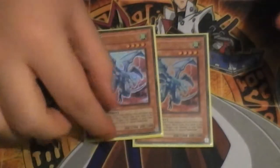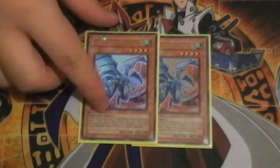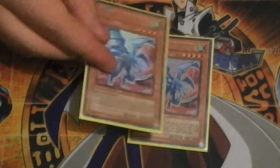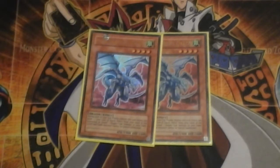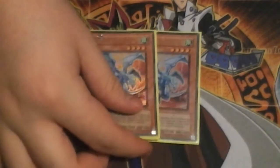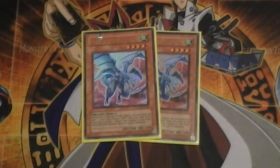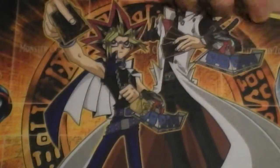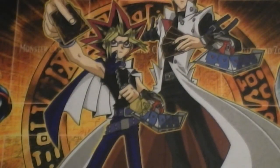Double Koa'ki Meiru Drago - this thing was amazing Game 2 against Burning Abyss. I feel like I want to cut the Soul Releases and side in a couple of Lances just to protect it, because Wing Blasts were the bane of this card - and that's what cost me Game 3, which was a bit of a shame.